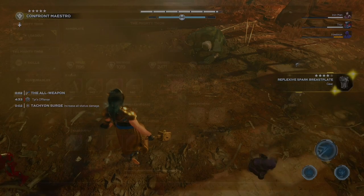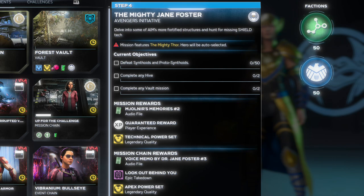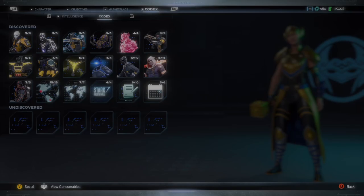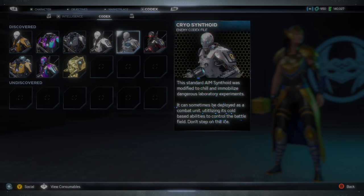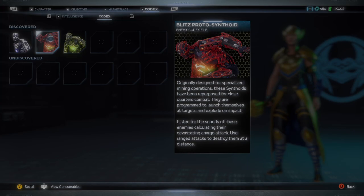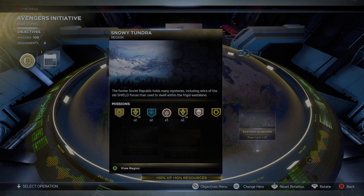Now you should be on Step 4. Step 4 goes back to three objectives: the first one is to defeat 50 synthoids and proto-synthoids, the second is to complete any hives two times, and the third is to complete any vault mission two times. I will show on screen what those enemies look like if you are unaware of them. The hives and vault missions are located in the Utah Badlands, Pacific Northwest, and Snowy Tundra region. You can play any one of them — there's no specific ones you have to play.